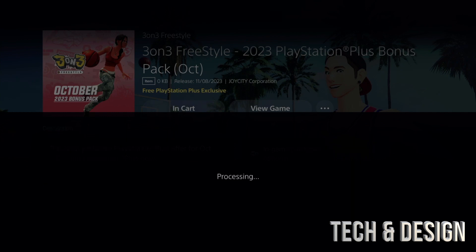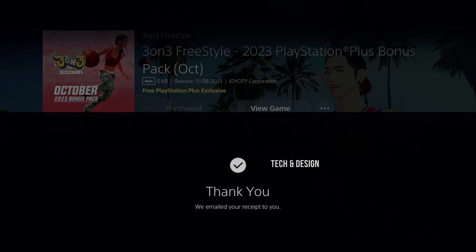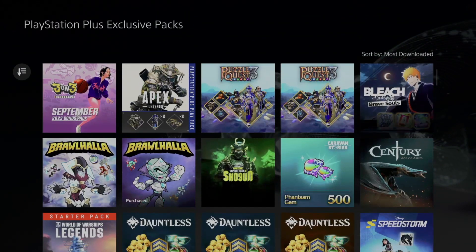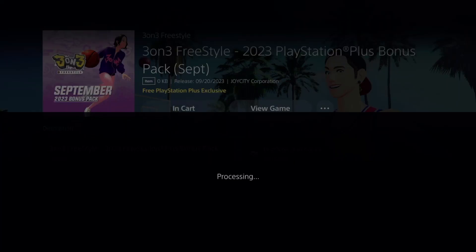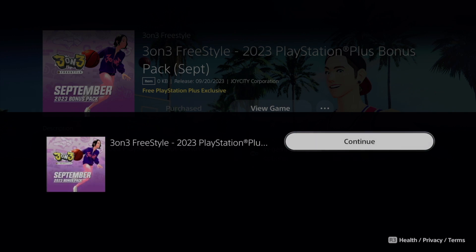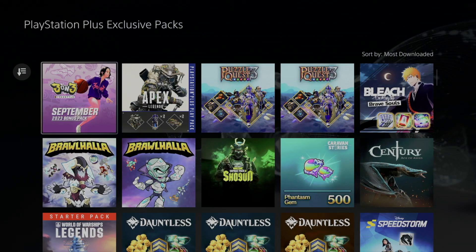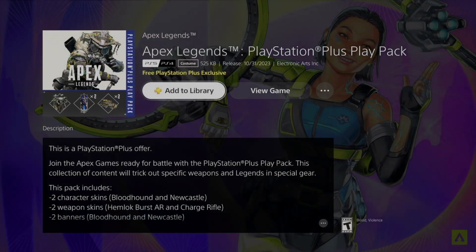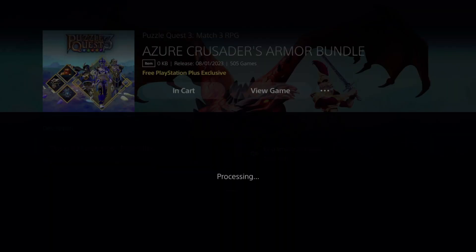I personally think you should download as many as possible because some of them don't even take up any space. If you happen to play that game later on, you'll already have these add-ons for it. Sometimes you don't play a particular game but later on you do get it and you'll have all these add-ons already, which is awesome. So you might be thinking — just download them all. Later on when you get to, say, Apex, you'll already have it.